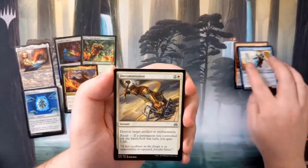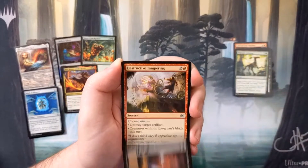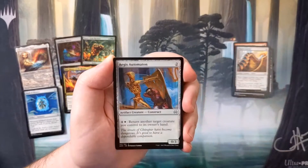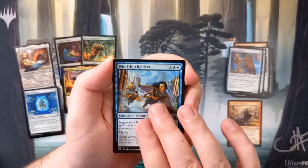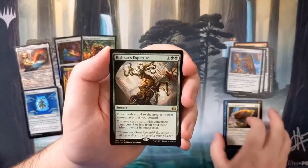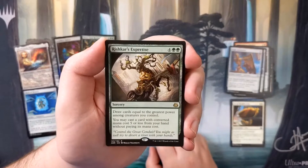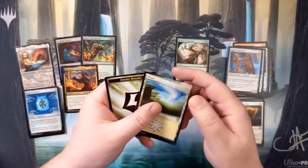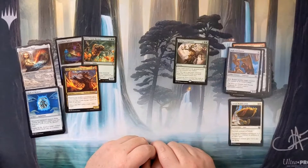In the Aether Revolt pack we've got: Embraal Gear-Smasher, Aether Swooper, Decommission, Renegade's Getaway, Highspire Infusion, Cruel Finality, Destructive Tampering, Filigree Crawler, Implement of Malice, Aegis Automaton, Scrapper Champion as our first uncommon, Windkin Raiders as our second uncommon, and Aerial Modification. Our rare is Rishkar's Expertise — a pretty good rare! Being able to draw a bunch of cards for six mana and then play a card for five or less is very good in Commander. We also got a Planes and an Energy token, so no Invention for us — not surprising at all.